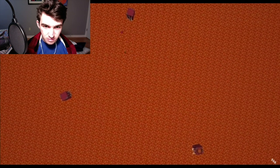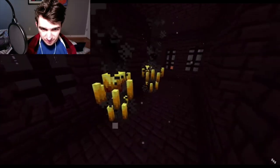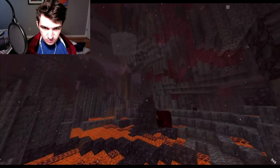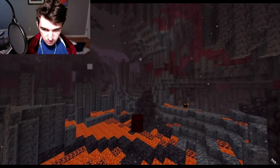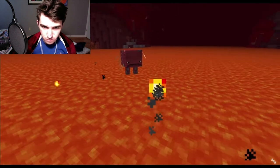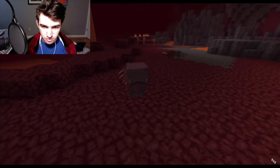Many Nether mobs are adapted to the harsh environment — but the piglins and hoglins don't show this. For example, blazes shoot fireballs and are even made of fire. Ghasts are also immune to lava. Magma cubes thrive in the brutal basalt delta biomes, using their jumping abilities to navigate the stalagmites. Even striders, although passive, clearly belong here — they walk on lava and shiver when on solid ground.